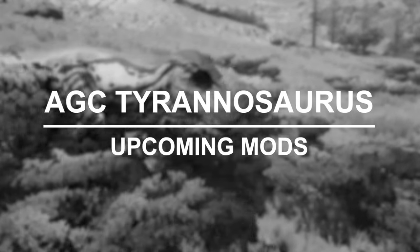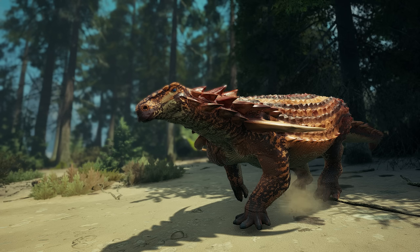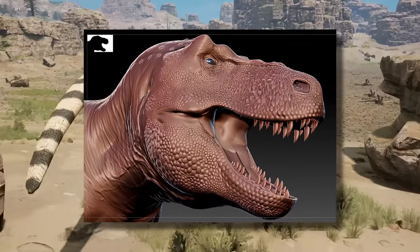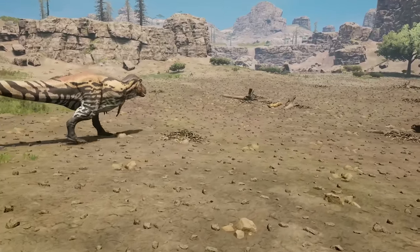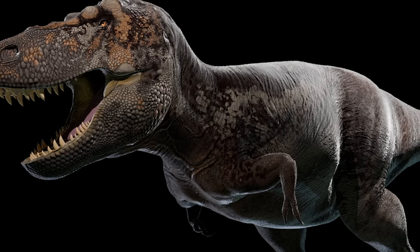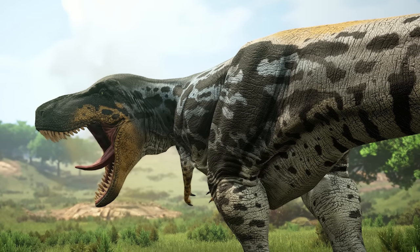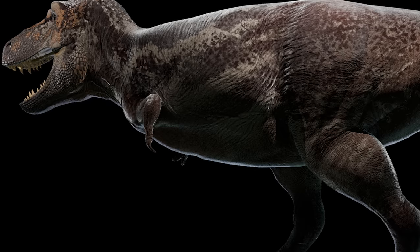The Ancient Gods Creations mod team are known for their Chimarasaurus mod and their upcoming Borealopelta, which has a funny ability that allows it to lick dinosaurs to heal them. But there's something else they're bringing to the game — another Rex. This is the Ancient Gods Collection Rex. I was truthfully skeptical at first because we have so many Rexes in the game — the Primordial Tyranus Rex, the base game Rex, and more Rexes coming from different mod teams. But now that I've seen it, I'm a big fan, because this thing looks absolutely incredible.